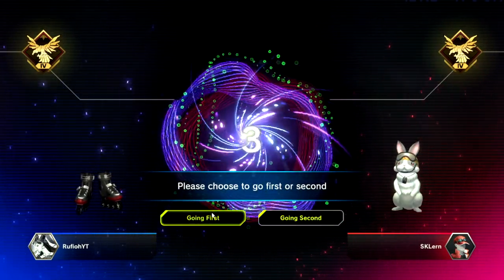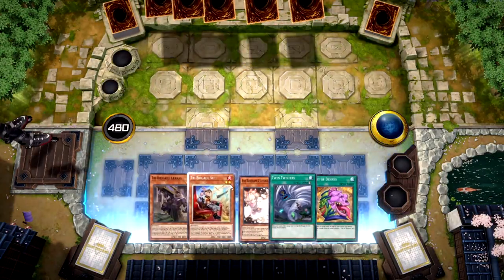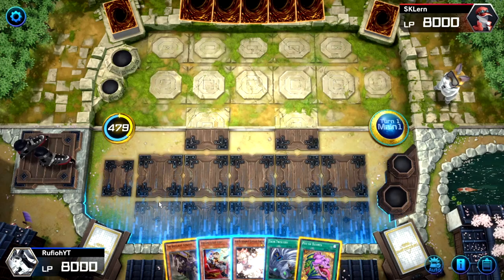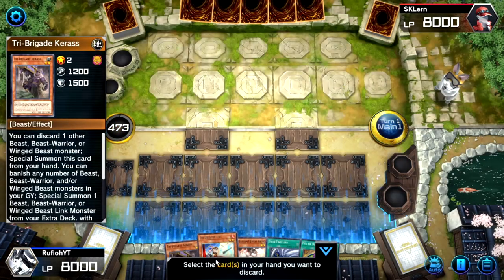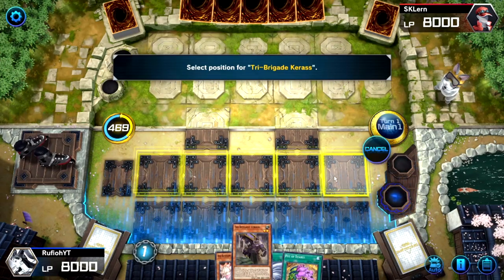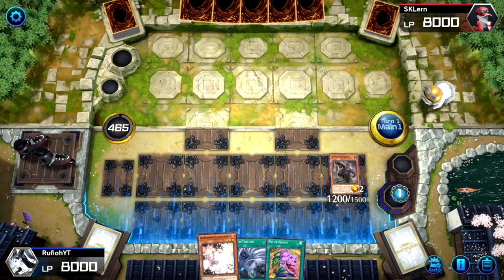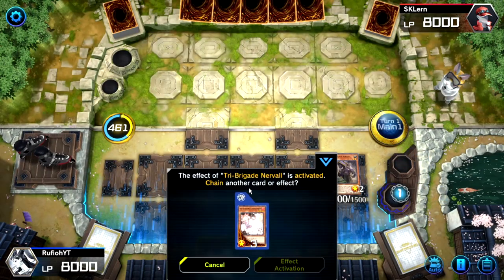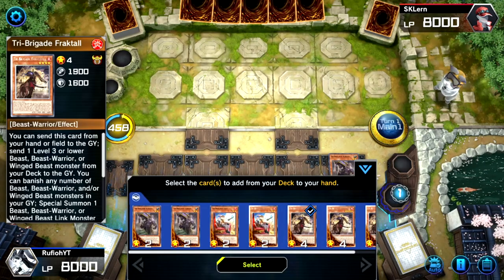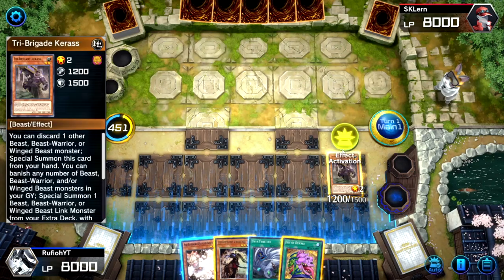Whenever we get to choose we're going to want to go first — the only advantage of going second is the extra card draw, unless your deck is specifically built to go second, which in a best-of-one series is not normally the best approach. Okay, we've got an okay starting hand — not ideal, but we can play with it. We can use the effect of Keras, discarding Kit, which sends Nervo to the graveyard so Nervo can add another card.